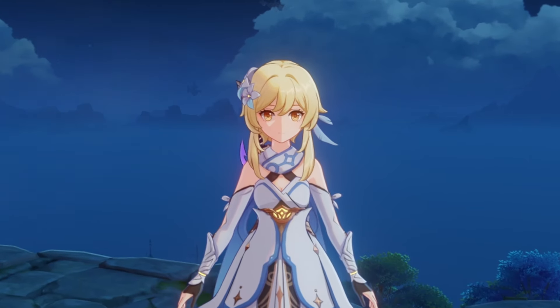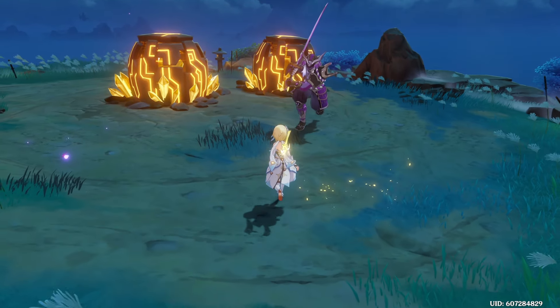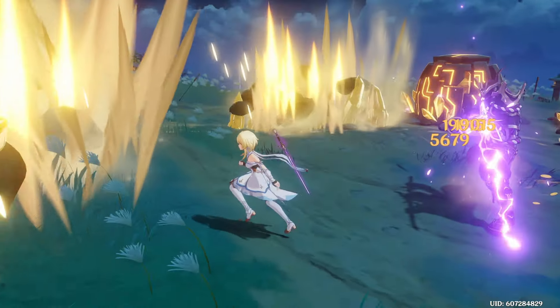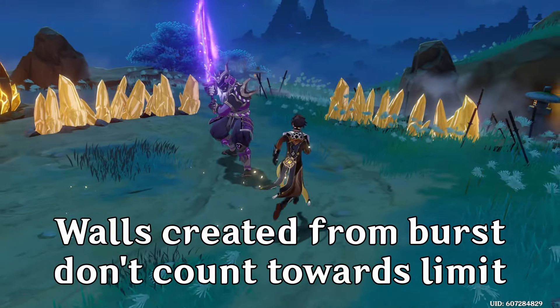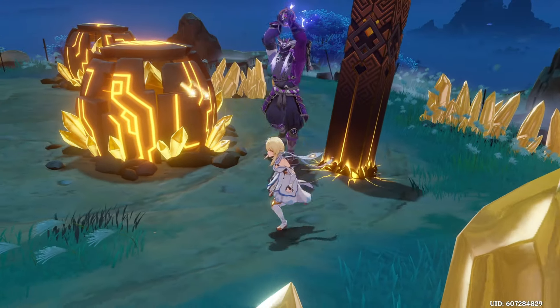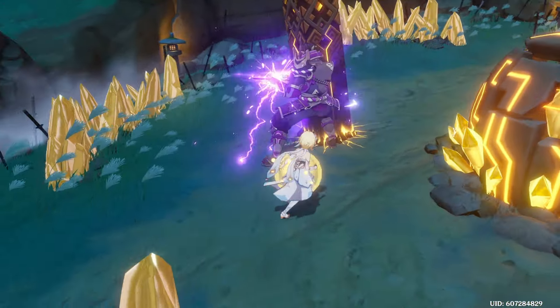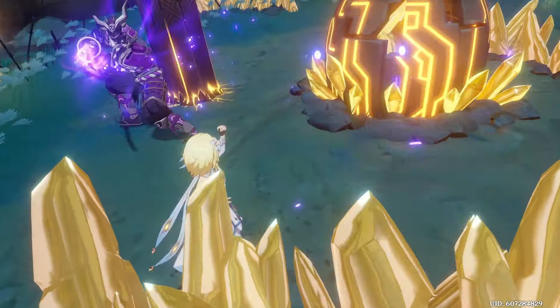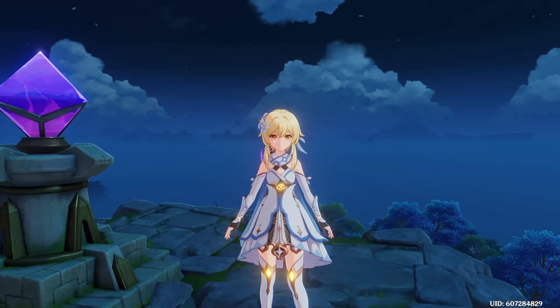But didn't I say the limit for Geo constructs was 3? How can Geo MC's burst spawn 4 Geo constructs and keep all of them? Well, these walls don't count towards the construct cap. This is why Zhongli is such a good teammate for Geo MC, allowing you to get 5 shockwaves to hit a single enemy with a C0 Zhongli pillar resonance. However, in order to utilize this to its max effect, positioning is incredibly important.